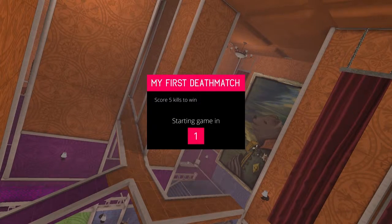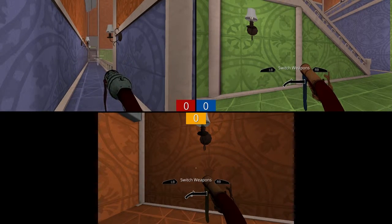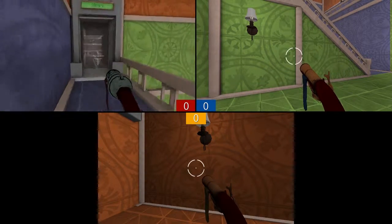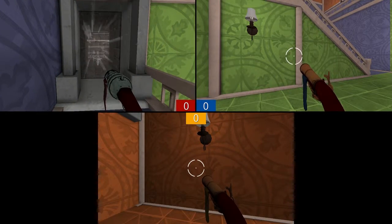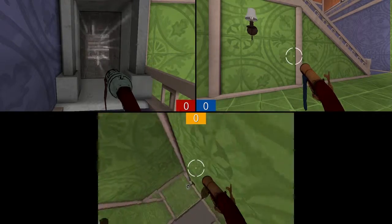So I'm here on the manor map on my first deathmatch. I am the top left, I have two guest accounts. And if you see this vent, this is probably the best vent to do this in, because I picked a grenade launcher first of all.